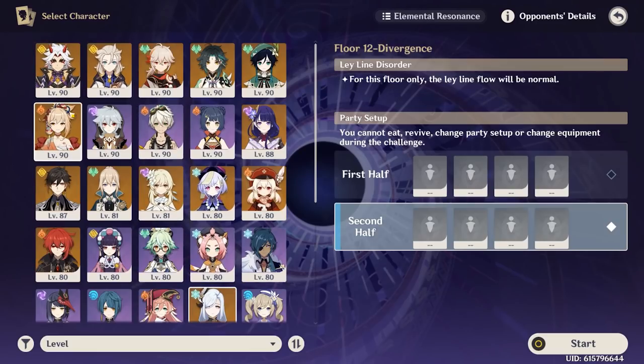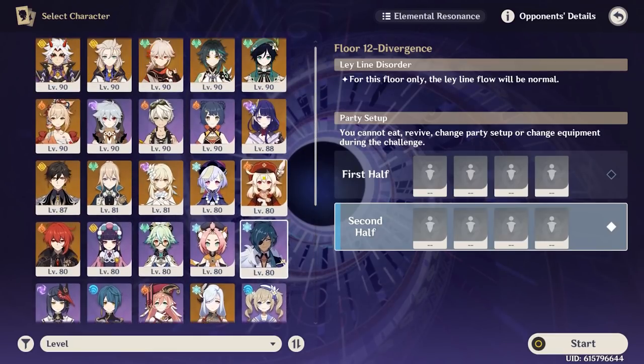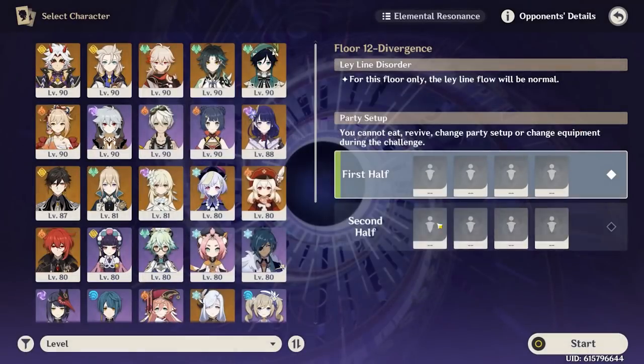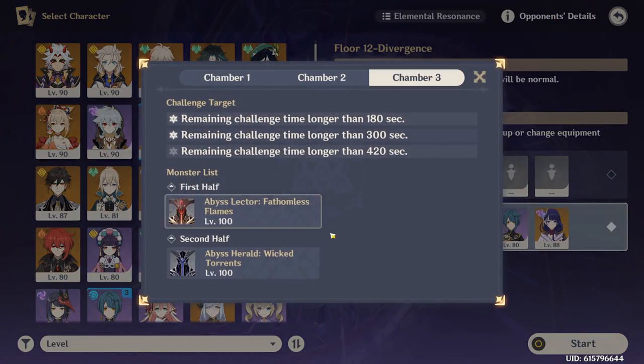Your best DPSs are probably Itto, Zhongli, Yoimiya, Raiden Shogun, and maybe Klee. It's unfortunate you don't have some of the best ones like Hu Tao and Ganyu, but you still have characters like Bennett and Xingqiu, which are amazing carries in the Spiral. You could probably just go National Team on the bottom and crush it — I'm almost confident about that.